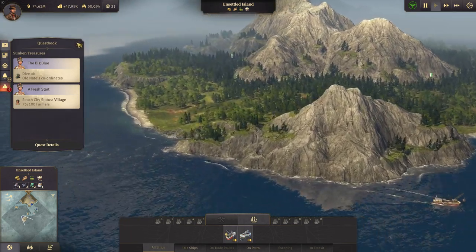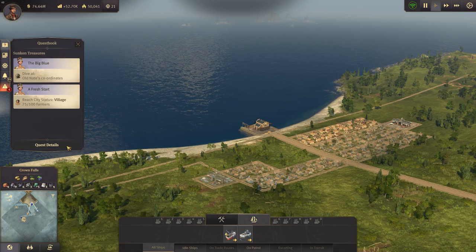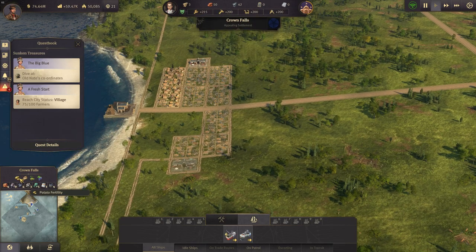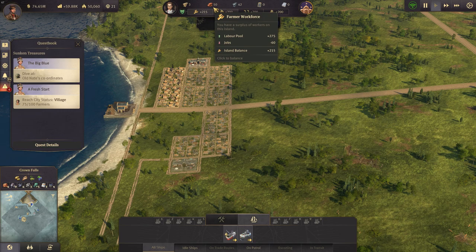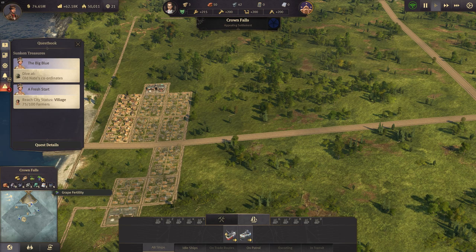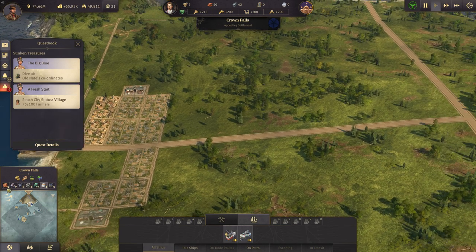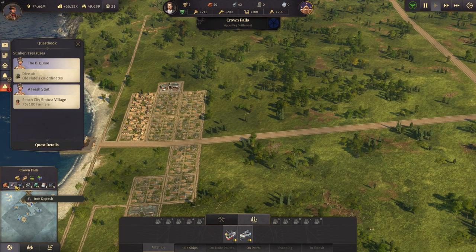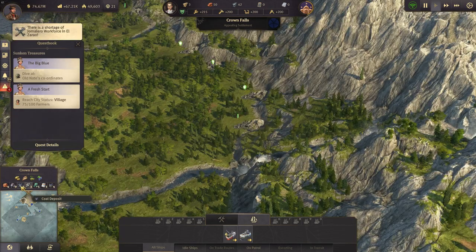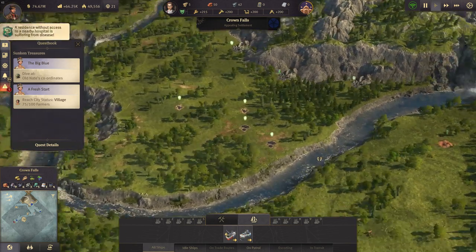The salvager is also exploring some new islands. Let's check the fertility of Crown Falls — we have potato, grain, hops, and grapes, so good for champagne, beer, bread, and schnapps. In terms of minerals we've got nine iron deposits and six coal deposits on this island — that's a lot. Also zinc, copper, and some oil but not much.